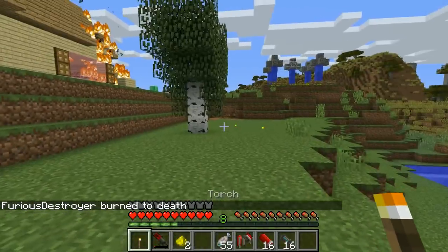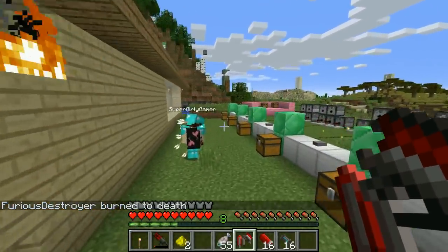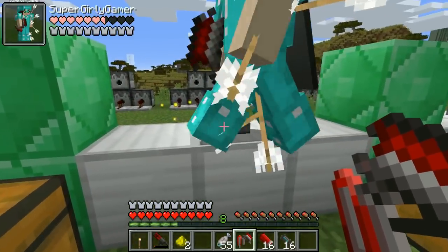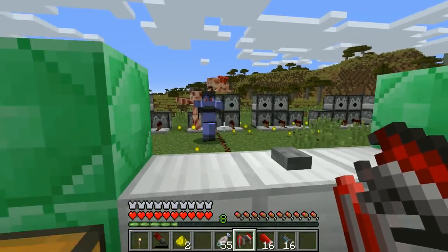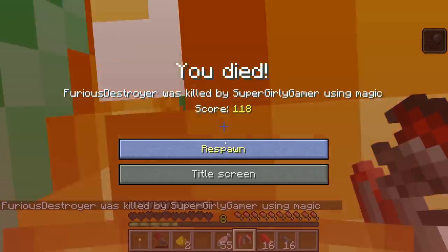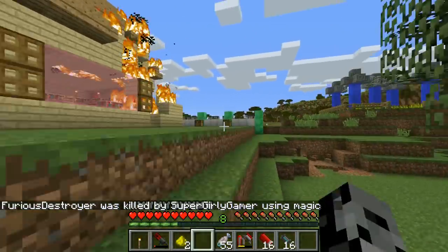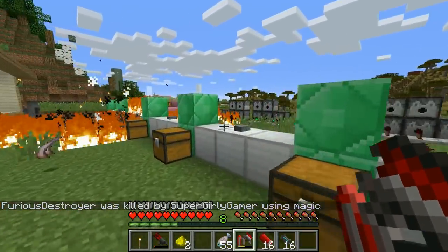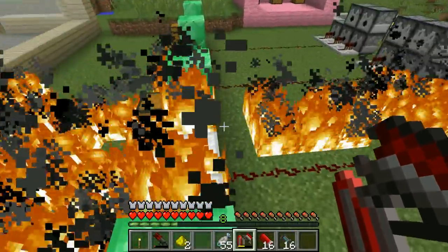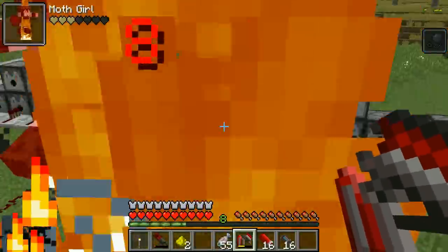We have flamethrowers which are going to be absolutely amazing. Hit the button, get in position — here we go! There's no control over this — you killed me! Oops, sorry, I only kill everything in my path. Once you hit it, it holds down the flame — oh my god everything's gone, there's a big fire. I think we need a water thrower.